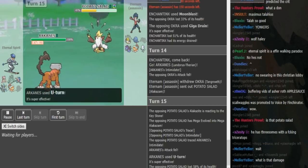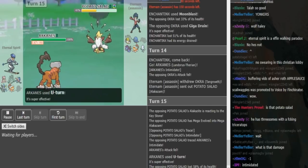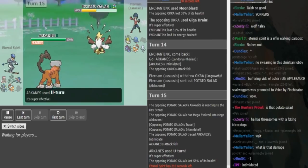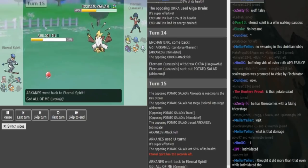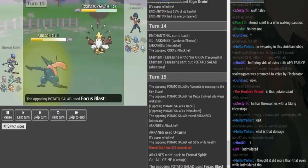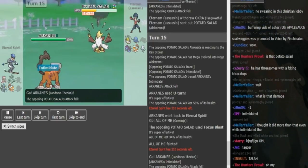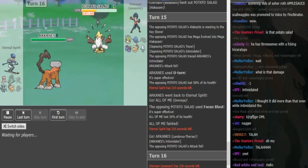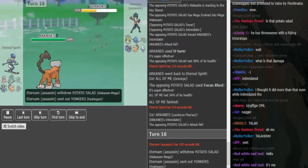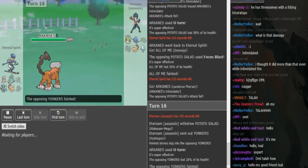Eternal Spirit doesn't want to go hard into Celesteela because it turned out to be offensive Celesteela — we saw that when it got an Attack Boost after killing the Heatran, which means probably Z-move on Celesteela and Life Orb on Kyurem. We already know Greninja has most likely Specs from the damage on Hydreigon. He does Focus Blast, which is the play. Goes into Lando again with U-turn, and Alakazam is still useful. Eternal Spirit is going to U-turn, and Eternum sacks off the Hydreigon.